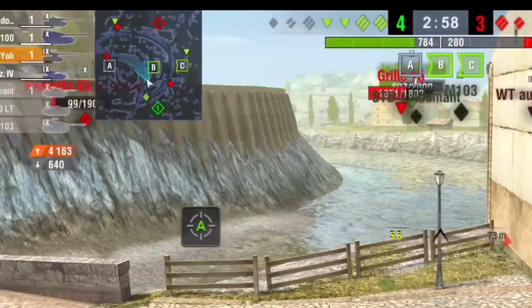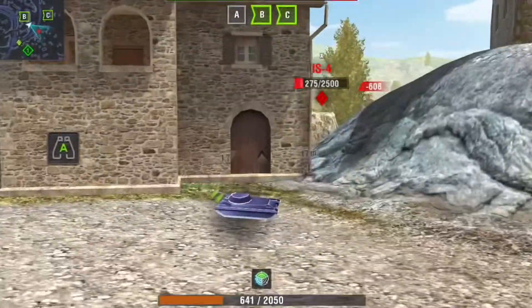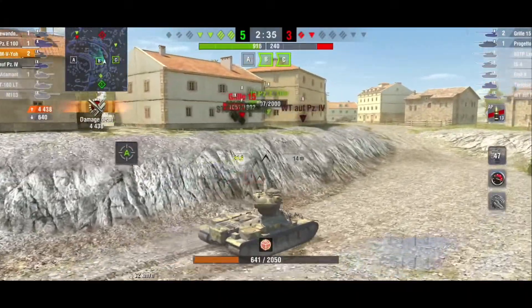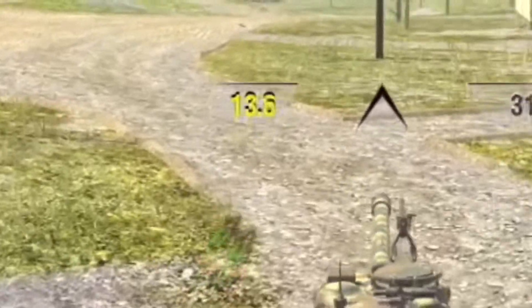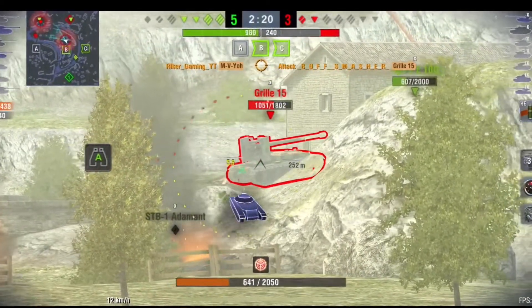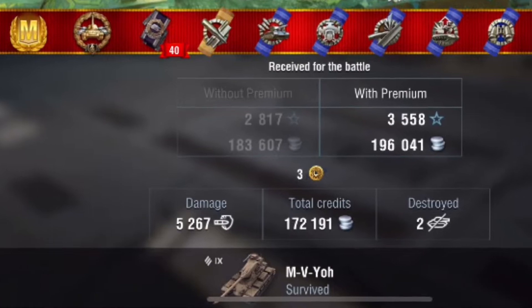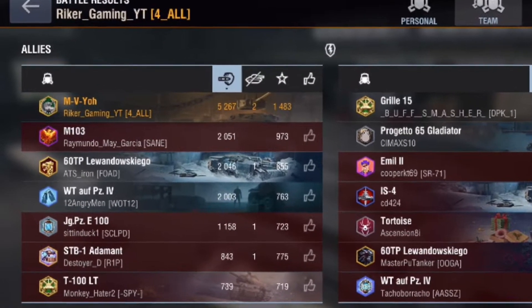The Progetto and Grille are by our Jagdpanzer but the IS-4 is still here, so I go and try to clip him out. The waffle tractor lowers him to a one-shot and I take him out. We are literally about to win on cap points and I want to get as much damage as possible, so I go support our Jagdpanzer and focus the Grille. I switch to HE, aim in, land my shots, and we barely get both off before winning on cap points. We did 5,267 damage and of course we got the mastery. My shoulders hurt a little from carrying this team.